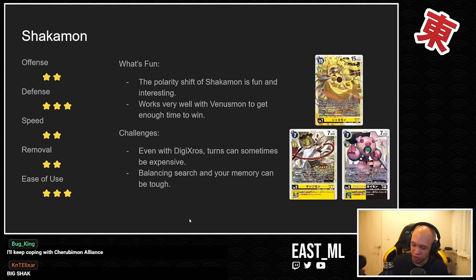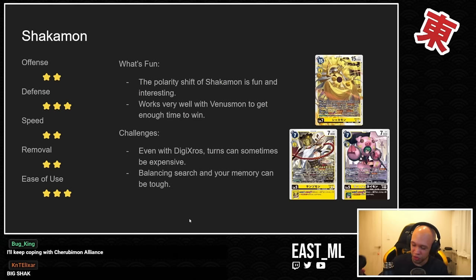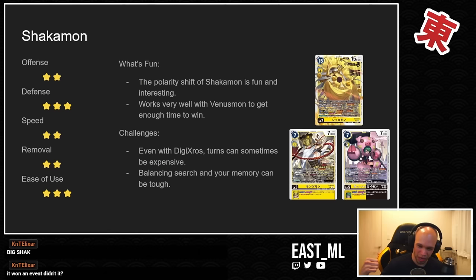It's really cool because you're basically spreading DP minuses around the board, but as soon as you get Shakamon, it's like a polarity shift — all of a sudden those weak monsters become super buffed and are swinging for two each. Combined with Venusmon, which is really strong, you can use Venusmon to hold out or wait turns in order to build up your board or find your Shakamon.